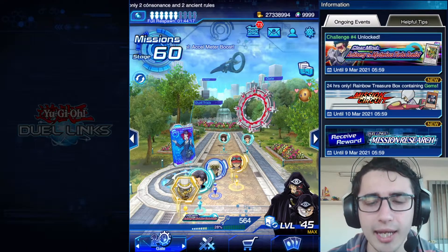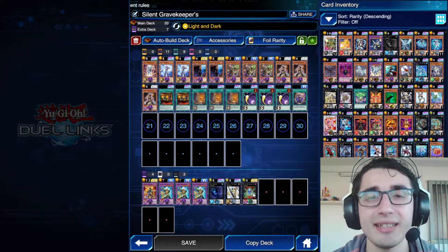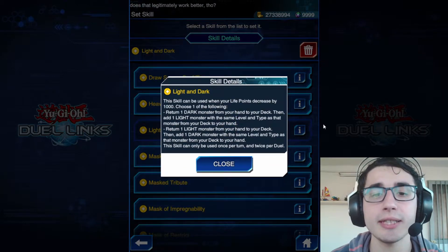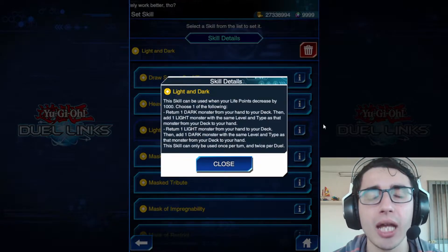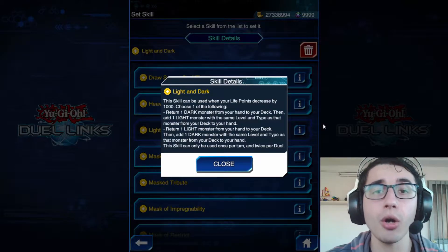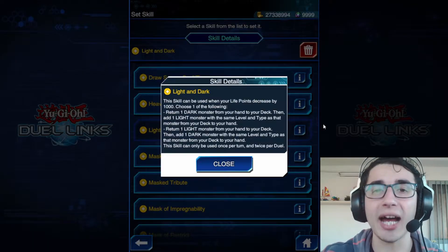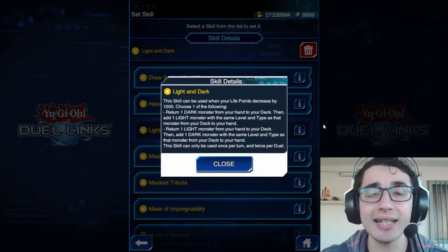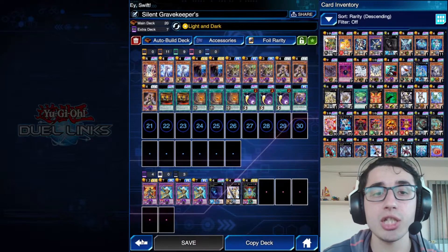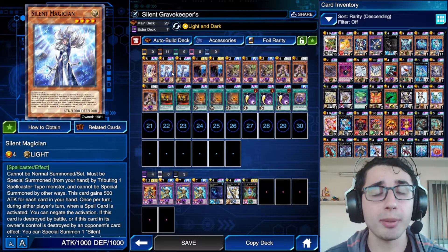I'm here with Lumis and Umbra — the skill I'm using is Light and Dark. For those who don't know what it does: once per turn, twice per duel, every time you lose a thousand life points, you can return one card from your hand to the deck — it must be either Light or Dark. If you return a Light monster, you take a Dark monster from your deck, and vice versa, but it has to be the same level and same type. This fits perfectly with Gravekeepers, which are Spellcaster/Dark, combined with Silent Magician, which is Spellcaster/Light.